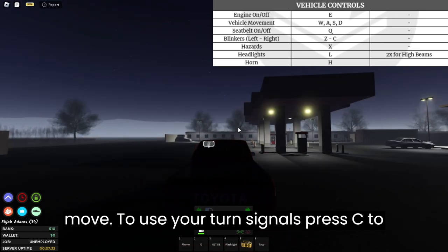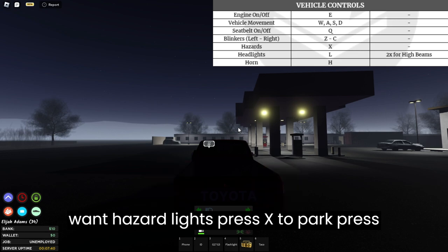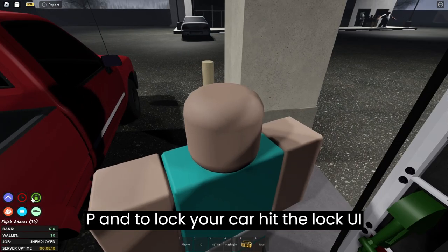To use your turn signals, press Z to signal left and C to signal right. If you want hazard lights press X. To park press P, and to lock your car hit the lock UI button.